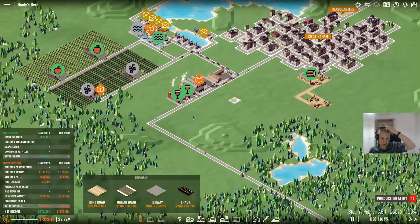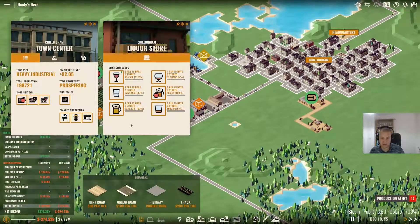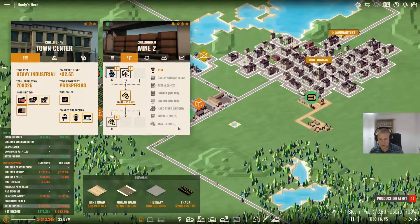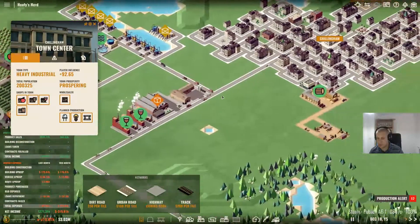We did make 685,000 last month, so we actually made a profit of 277,000. We're going in the right direction, which is really good. There's a liquor store hopefully being provided with liquor - it might miss a cycle by the looks of things. Yes, I think we're going to miss that one, which is a shame because that's money we could have had. So we're just relying on our apple sales at the moment. Wine is being produced but just a bit too slow.